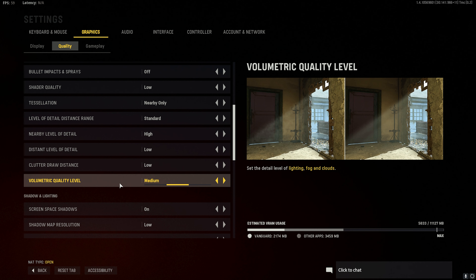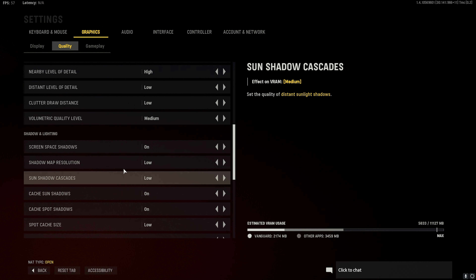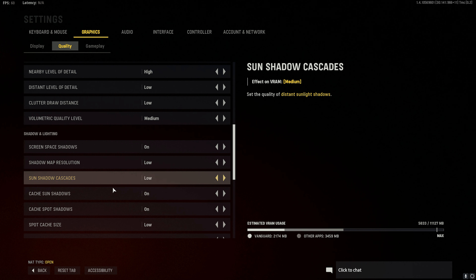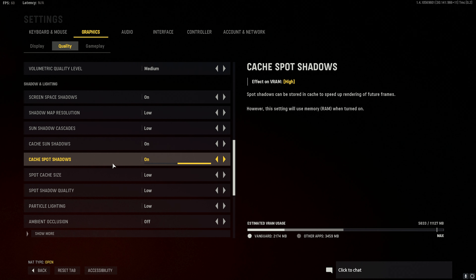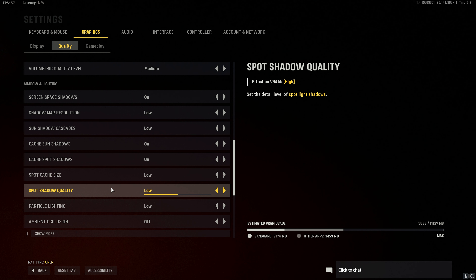Volumetric quality level to low or medium. Set the screen space shadows to on or off. Shadow map resolution low. Sun shadow cascades low. Cache sun and cache spot shadows on. Set the spot cache size to low.